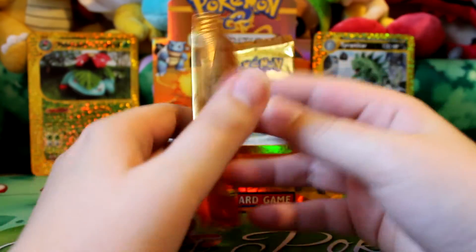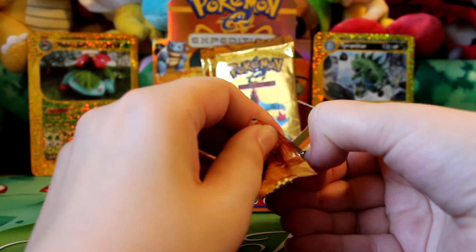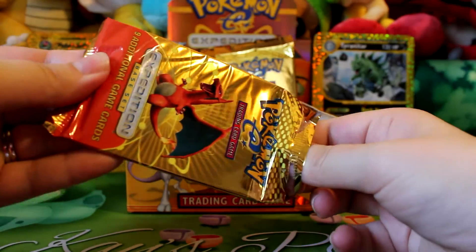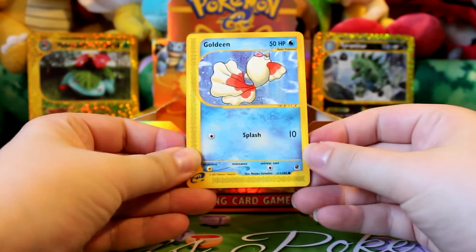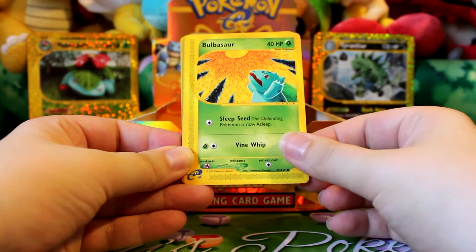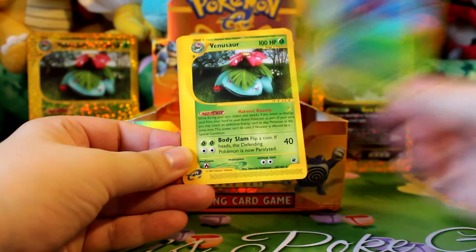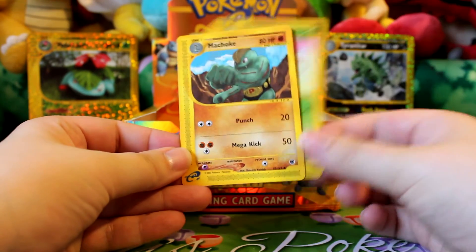And one last pack for today. Here's a Goldeen, Charmander, Bulbasaur, Totodile, Ekans, a Reverse Arbok — very fitting — and there's a Rare Venusaur, Gloom, and I'm in shock!